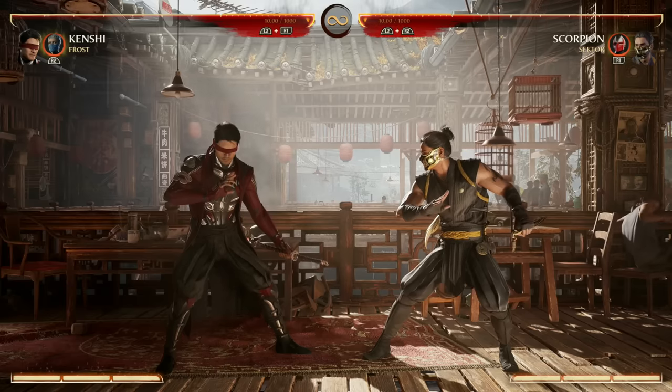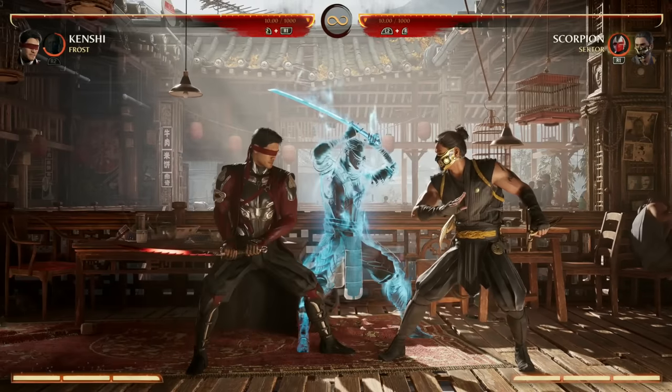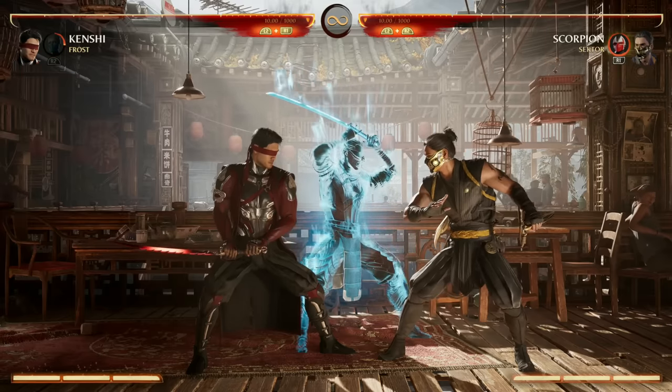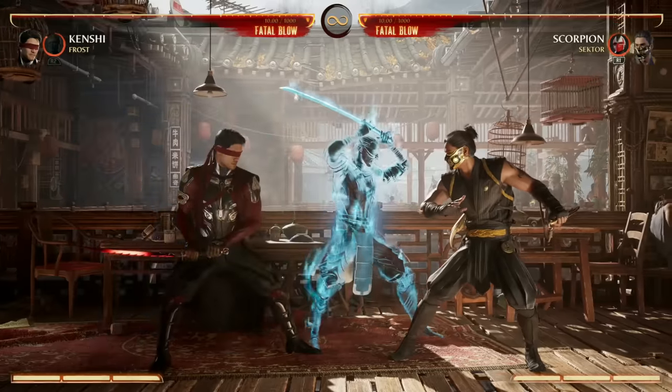We have Kenshi, we have a down-back-1 special move that brings out Sento, and now we have both Kenshi and Sento to work with. This is also a stance, so technically Kenshi is a stance character where our specials and even our normals change while in this stance. To call Sento back it's down-back-1, and to extend the time we want him out it's down-back-2.